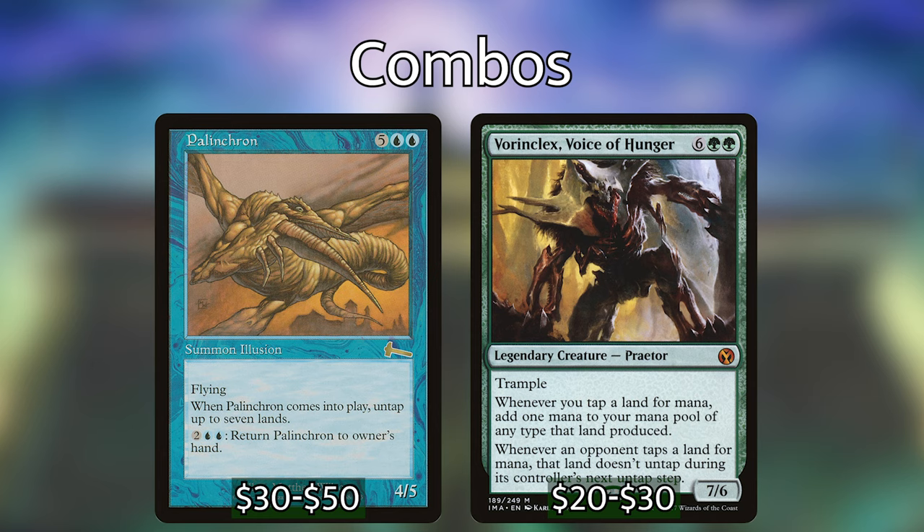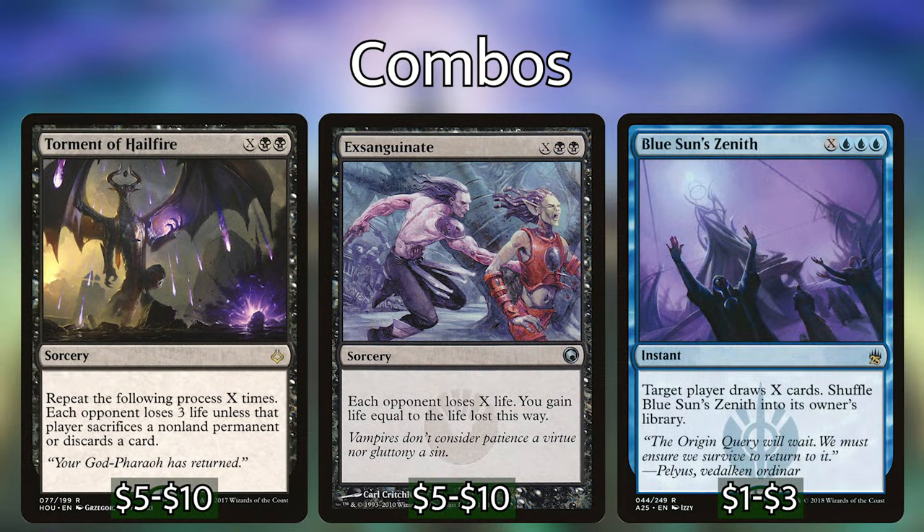Palinchron is 5 blue blue for a 4-5 with flying. When Palinchron comes into play, untap up to 7 lands, and for 2 blue blue you can return Palinchron to its owner's hand. Vorinclex is 6 green green for a 7-6 Legendary Creature Praetor with Trample. Whenever you tap a land for mana, add 1 mana of any type that land produced. And whenever an opponent taps a land for mana, that land doesn't untap during its controller's next untap step. The combo works: cast Palinchron, untap 7 lands, and if you have Vorinclex out doubling your mana, tap those 7 lands to create 14 mana. Use 2 blue blue to return Palinchron to your hand, cast it again for 5 blue blue, leaving 3 mana left over. When Palinchron comes into play again, untap 7 lands and tap them for 14 mana. Repeat until you have infinite mana, then use it on Walking Ballista, Gadwick the Wise, or X spells such as Torment of Hellfire, Exsanguinate, or Blue Sun's Zenith.